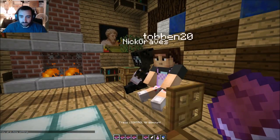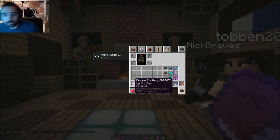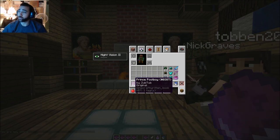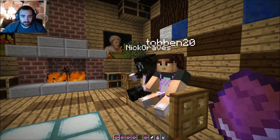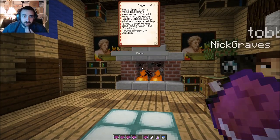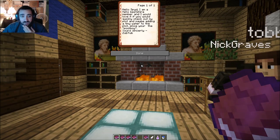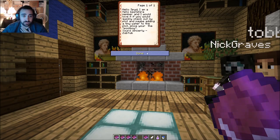So we have a couple of things to get to today. This first one's called 'Prince Pool Boy' by Zub Tub. I don't think I've ever seen him around. So this one says: 'Hello Spid, I'm a fellow Beth Shire member and I'd love it if you would quickly check out my plot. Maybe add a tiny water to the plot since you're the pool boy. Sincerely yours, Zub Tub.'